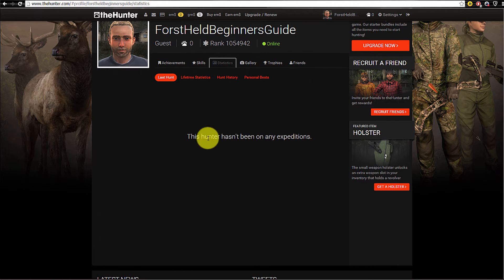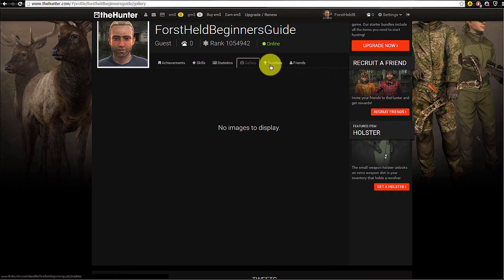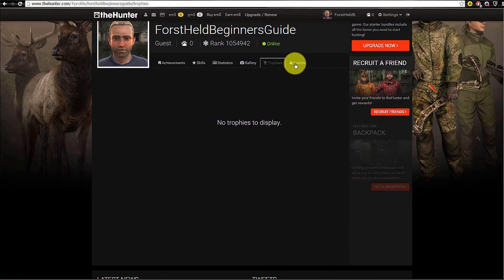Then you have your general statistics, where you can see your last hunt, all your hunts, lifetime statistics, and personal bests. Obviously this is a brand new account so there's nothing there yet. You also have a gallery where your photos and screenshots are saved, trophies if you win competitions, and a friend list.